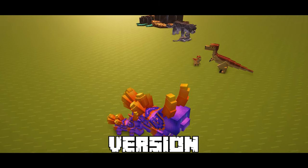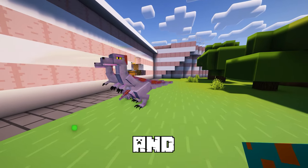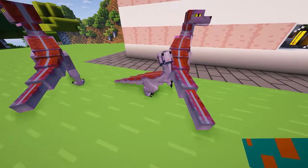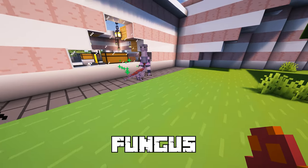It is possible to get a miniature version of each mount by breeding two of them together after you have them tamed and fully healed. Just feed the newborn a warped fungus, and you can cancel this by feeding it a crimson fungus before it matures.